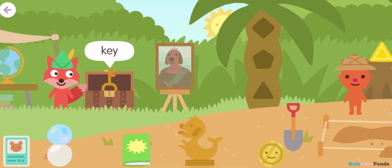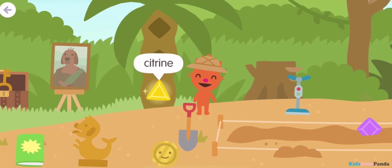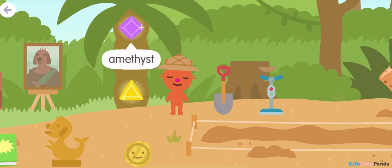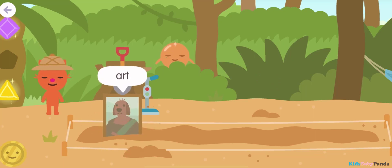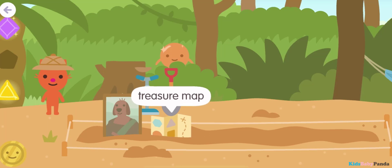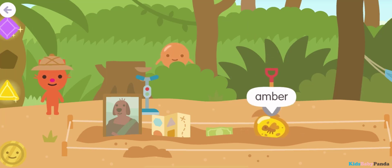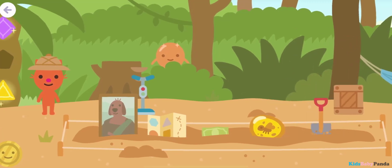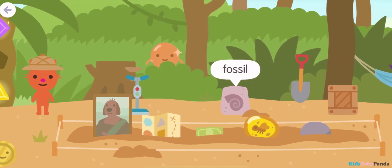Safe. Statue. Treasure chest. Gold. Gold. Gold. Gold. Key. Citrine. Amethyst. Art. Art. Art. Treasure map. Money. Green. Amber. Fossil. Rock.